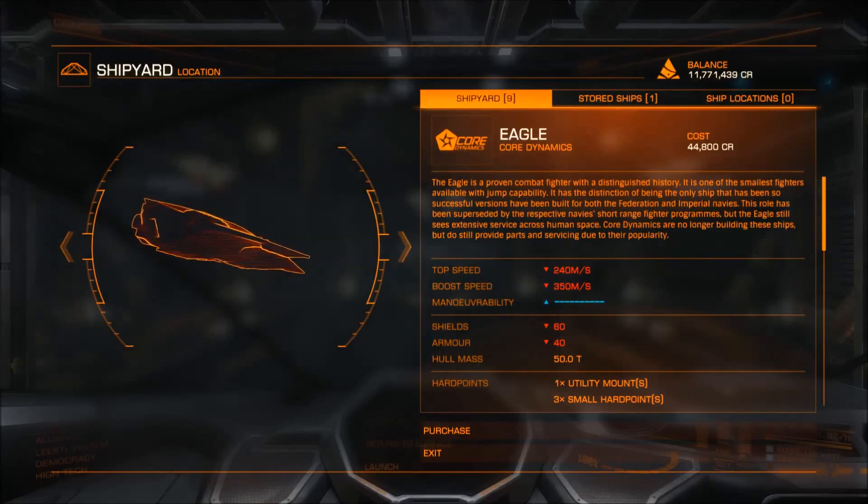The Eagle's defenses are not the best, but this is because it relies mostly on its speed. Its cost is 44,800 credits and it will be nice practice for you if you want later to jump into a Viper.